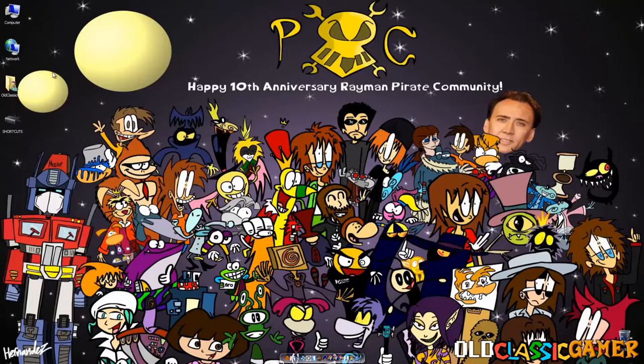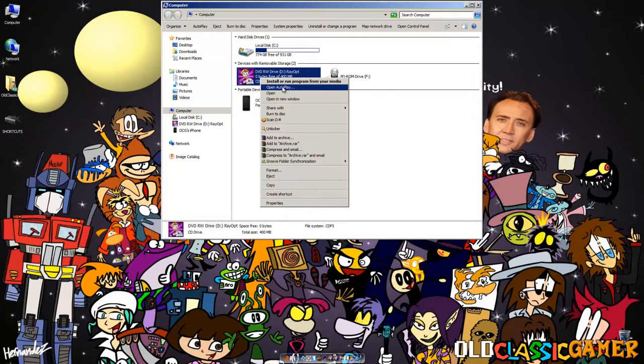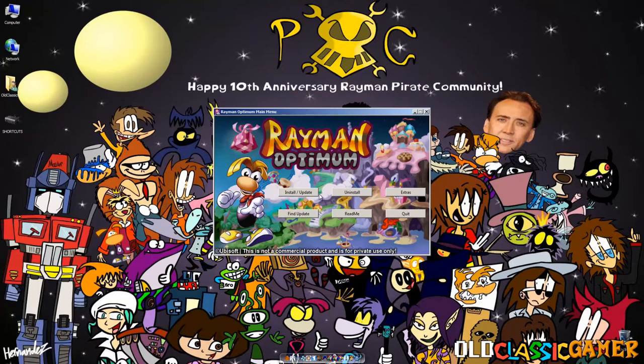Let's do this. We just inserted Rayman Optimum in the computer. Let's open Autoplay and run the AutoRun — and this is the first major change. We have a really nice-looking main menu for Rayman Optimum. What we have here is: install, update, uninstall, a bunch of extras, quit, a readme file, and a 'find update' option which brings you to the webpage where you can check for new updates — though I really doubt there will be any, unless something about the soundtrack code is discovered. But never say never. First, we're going to install the game.